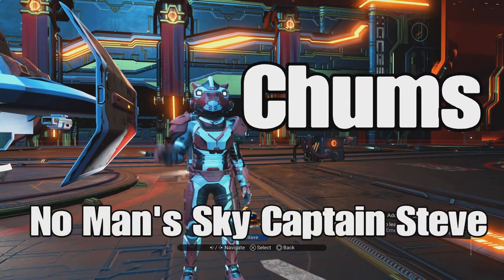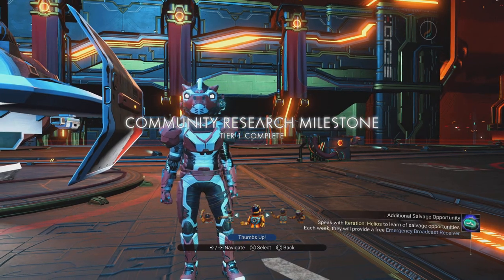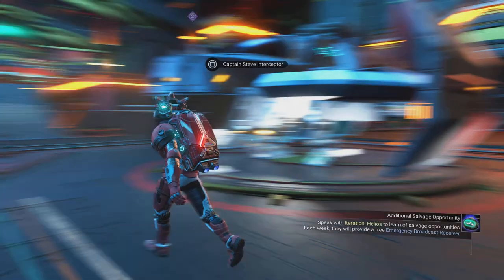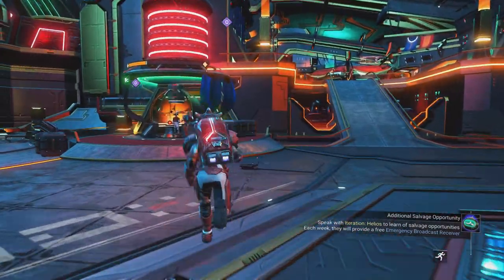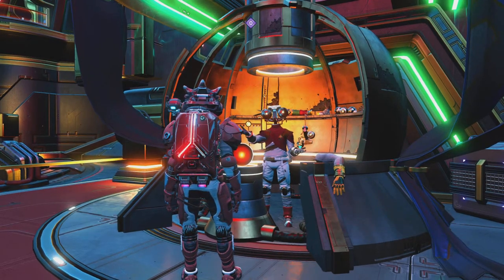How do, chums! Captain Steven today. The community research has hit level one. Let's go and have a look at what the Quicksilver merchant Johnny Five has to offer.